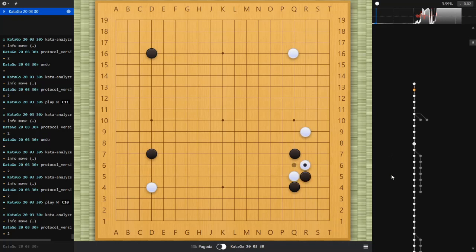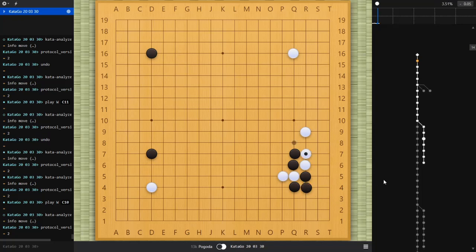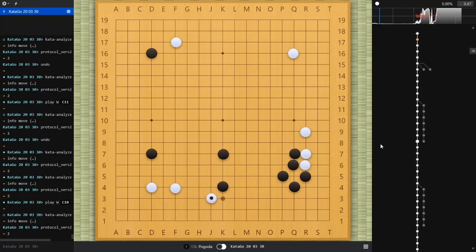He ignored it and then I do the attach — that's a reasonable follow-up, and the hane was also reasonable. But when he did this atari and I ignored it, I should have extended once here. The AI computed this line: it thinks black should connect here, then white has a chance to extend, and when black goes like this you can jump out here. Black has secured space in the corner but this group of three stones is cut off and maybe can be chased, while white is building something on the right side.